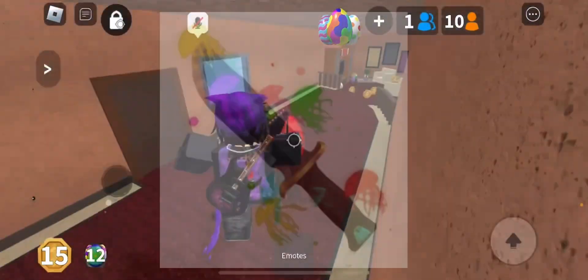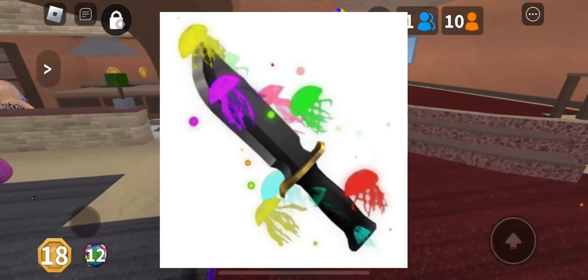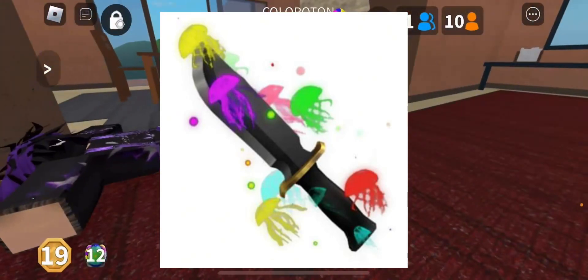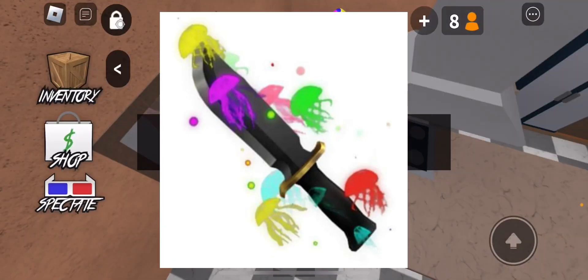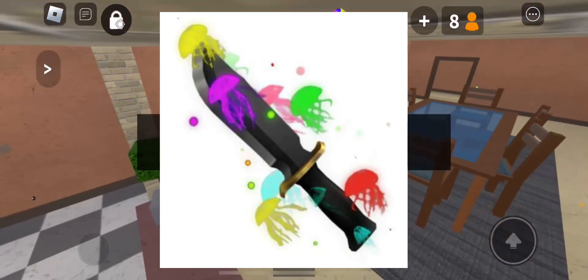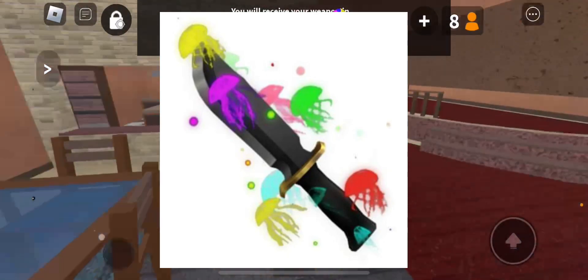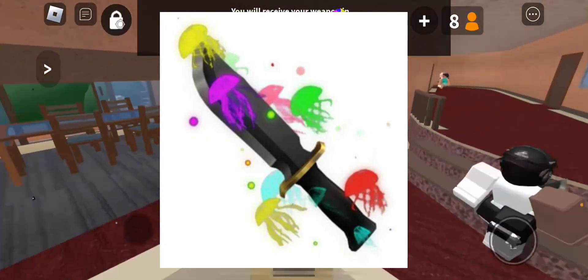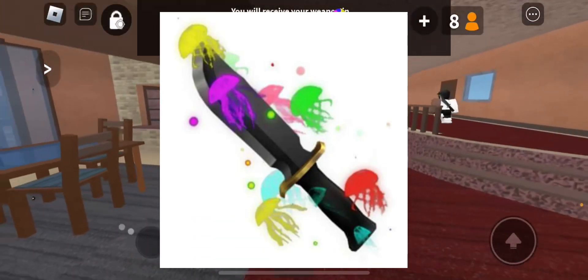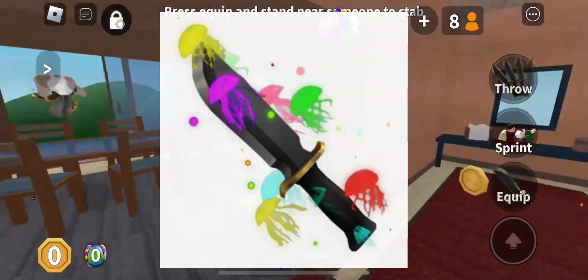We also have another effect which happens to be the jellyfish one. It's kind of okay — I like the color scheme but I feel like it's just a lot of random colors: yellow, green, purple, pink, red. It's probably going to be the one they give away for free at the beginning of the event, or it could just be obtainable later on.